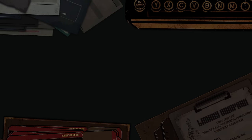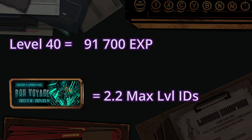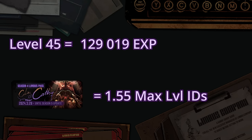One of those lines just became false, which is the experience one. There are two ways of seeing it. First, the EXP compared to max level: to get to level 40, you need 91,700 EXP. So the battle pass gave us, with its 201,700 EXP, about 2.2 max levels. But that was last season. With the new season, they increased the max level to 45, which also increased the required EXP to get to max level to 129,900 EXP. So with the same amount of EXP you get with the BP, the equivalent of about 1.55 max leveled IDs.